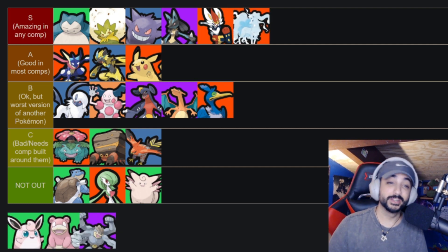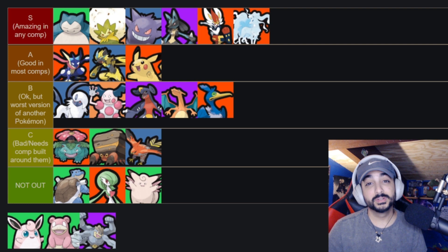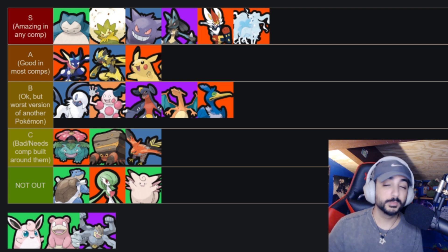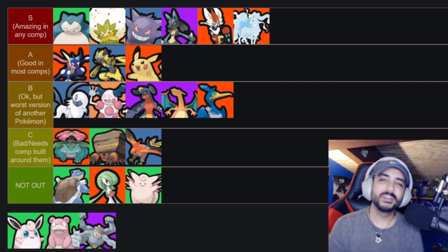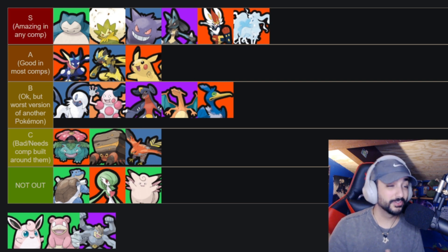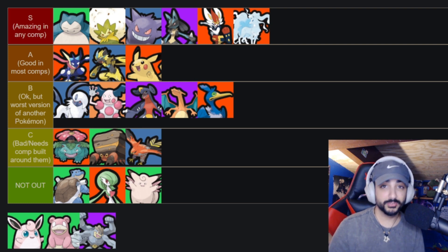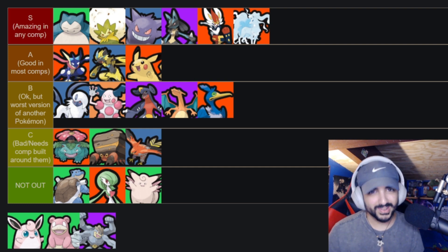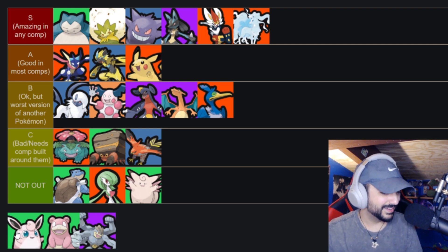Alolan Ninetales — a lot of S tiers in this game, I know. With Aurora Veil, Dazzling Gleam, her unite ability, and her passive, she can CC people for free. She does everything super well — a ton of damage, a ton of utility. Aurora Veil has so much going on: reduces incoming damage, gives attack speed, and lets her proc her passive essentially indefinitely, especially with attack speed items. Her unite ability does crazy damage. Put her in any composition for DPS and you'll be just fine.